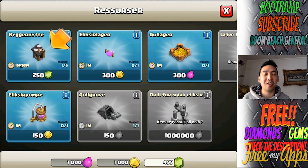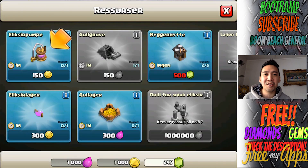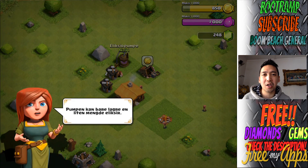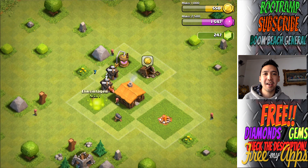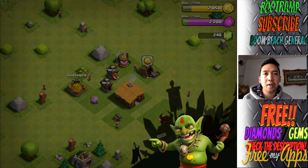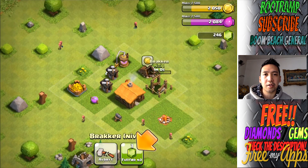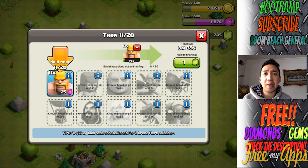Making another builder's hut, and I'm gonna be making some elixir pumps and elixir storage. Going into the shop again, making a gold storage as well. Tons of stuff happening at the start! I'm level two now.